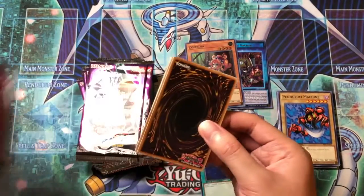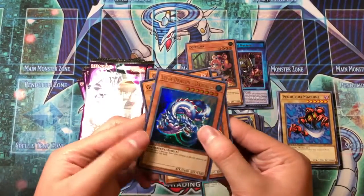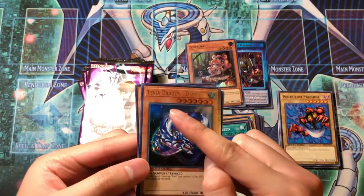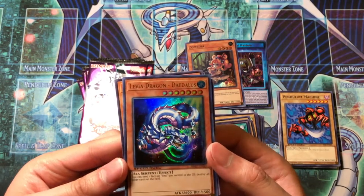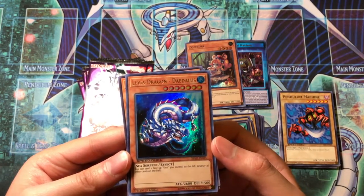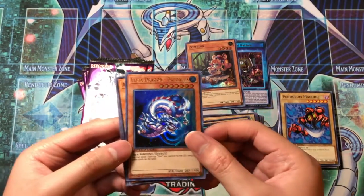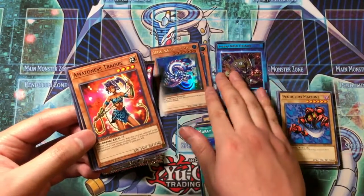Oh wow — Levia-Dragon Daedalus! I was kind of right about the big water monster. It's a Level 7 serpent: you can send one face-up Umi you control to the graveyard to destroy all other cards on the field. 2600 attack — that's a pretty cool ultra rare right there. Definitely makes up for that holo-less first packet.